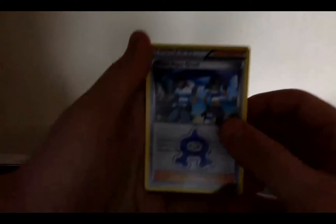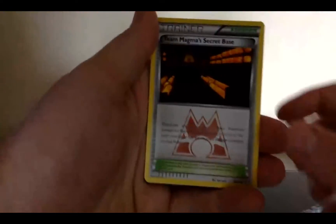Remember, every pack in this set has a holo rare. I opened one of the Groudon packs and I'm not feeling it, so we're gonna go straight for the kill here. What I really want from these is that huge Groudon EX and huge Kyogre EX — they look amazing. Team Magma Secret Base, Baltoy, Zangoose, Mawile, reverse Baltoy, and Aggron is the rare. That's right, these only have seven cards. Aggron — honestly the Aggron art looks pretty sick.